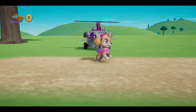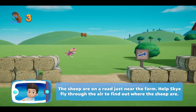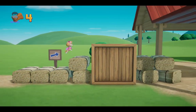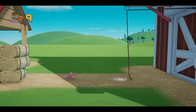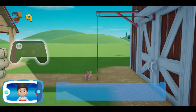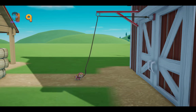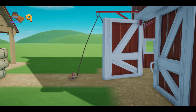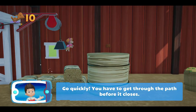Skye! The sheep are on a road just near the farm. Help Skye fly through the air to find out where the sheep are. To pull the rope to the left, move the left stick. Go quickly! You have to get through the path before it closes.